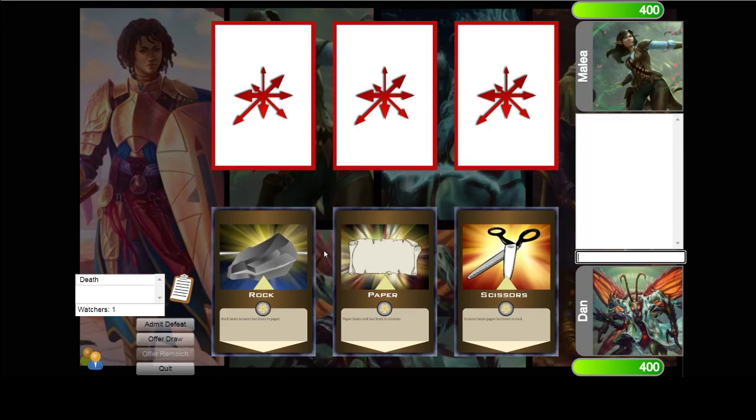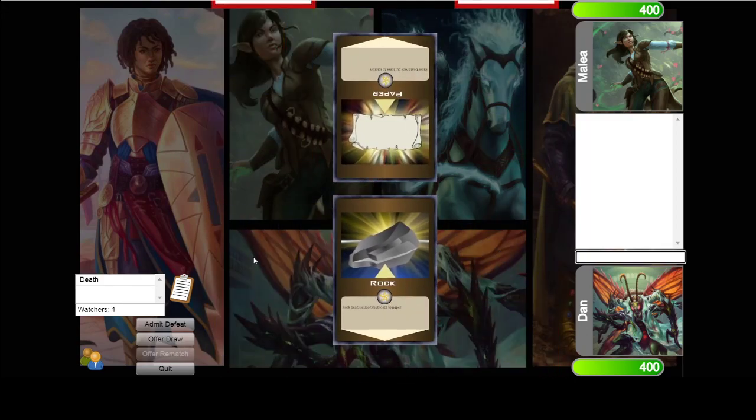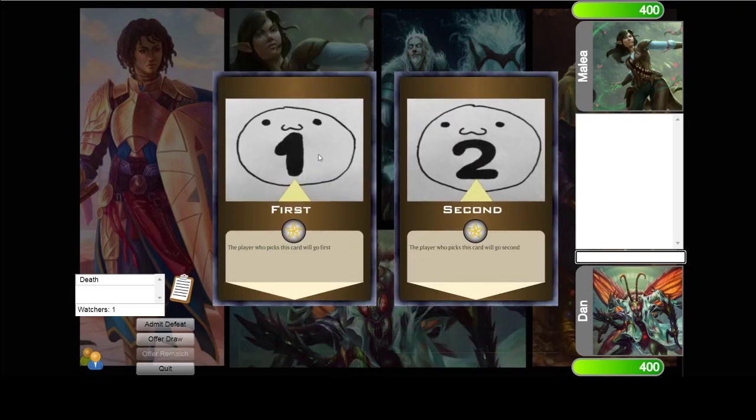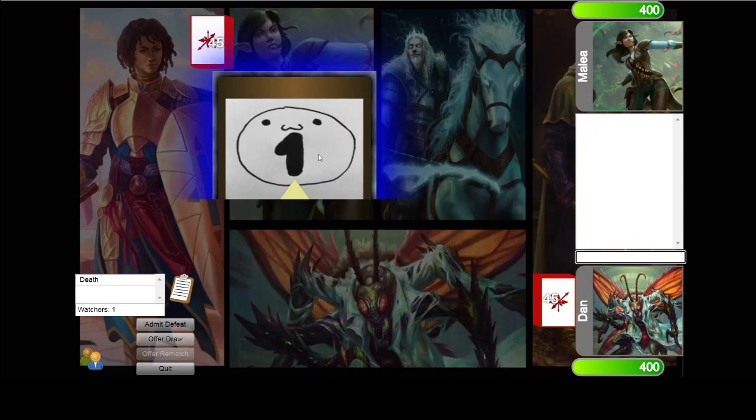Once a game starts, you begin by choosing rock, paper, or scissors to see who's going to go first. Malia has beaten me, so it looks like they're going to get to choose, and it looks like they've chosen to go first.